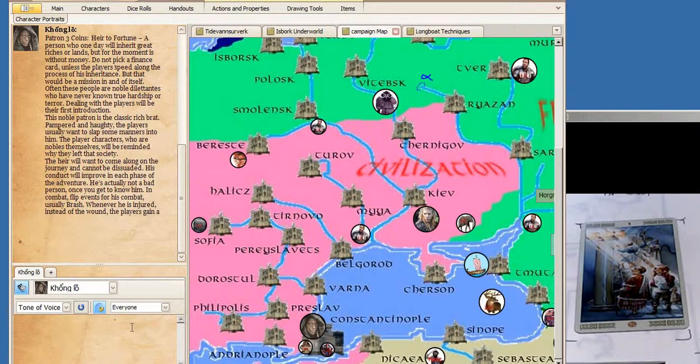We have an Heir to Fortune - a person who one day will inherit great riches and lands, but for the moment is without money. Do not pick a finance card unless the players speed along the process of his inheritance. So there's a little bit of a twist there - the players are being asked to do a job but they're not necessarily going to be paid up front. The heir will want to come along on the quest and journey and cannot be dissuaded from that task. This is also a coming of age - probably a younger patron. I could call him Rogar, which would match the motif, and Rogar wants us to come along on the quest.